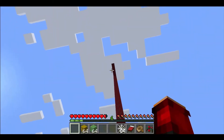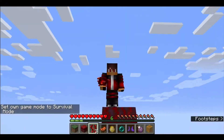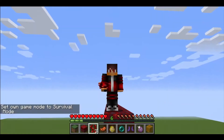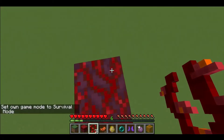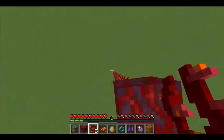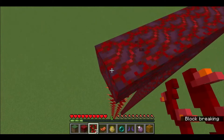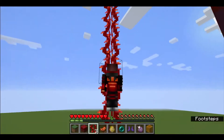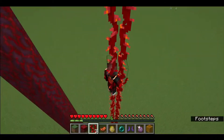Next on the list: weeping vines, or the blue version — twisting vines, I don't know what it's called — but if you can see, I have them hanging from this block right here. When I go into it, it slows my fall down just like a cobweb but faster, and you'll just float down right to the ground perfectly unharmed.